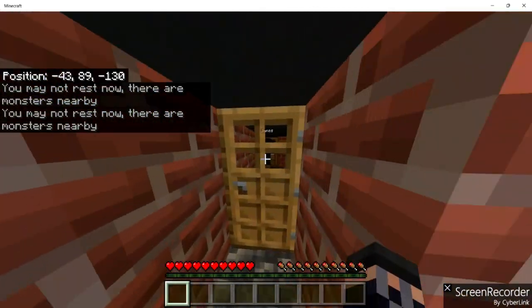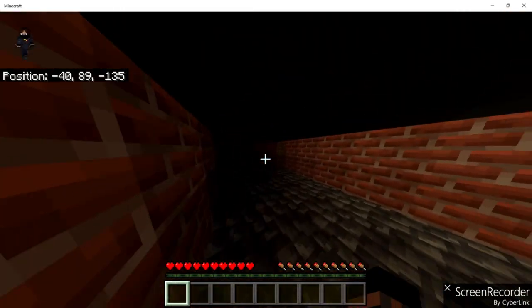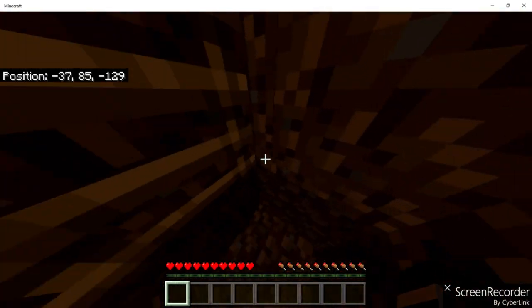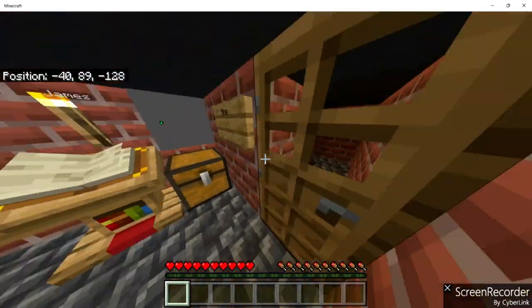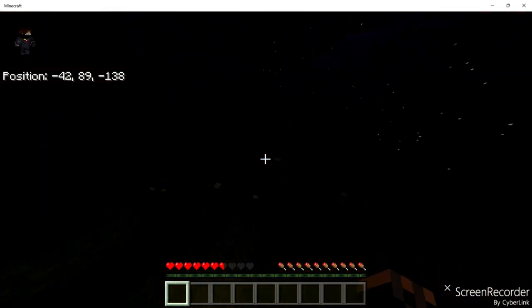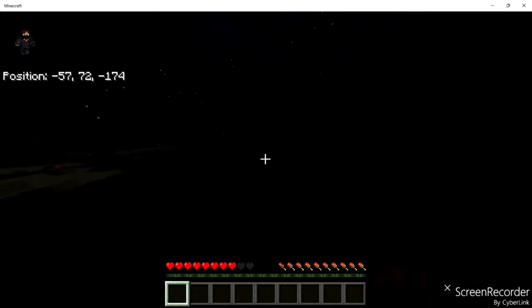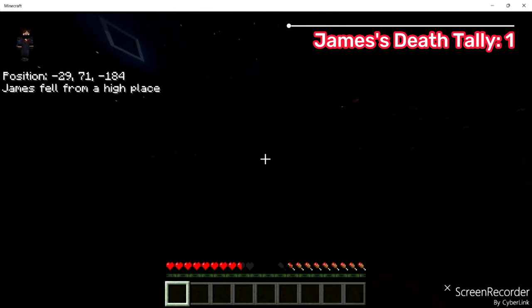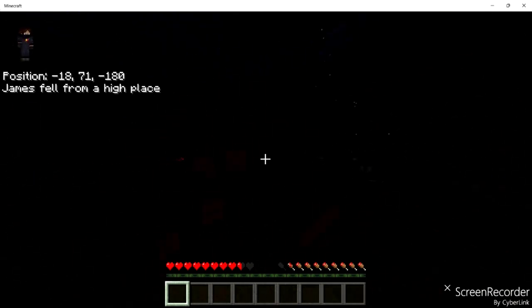Do we have a sword or are we just gonna have to somehow navigate our way to wood? Yeah, we're just gonna have to figure it out. If the house has a skeleton outside, hold on — I'll rush away. I need to get a little wood. There's a giant bedrock wall and our goal is to escape it. I got the skeleton and zombie fighting, but now there's a spider. First death of the game, just like last time.